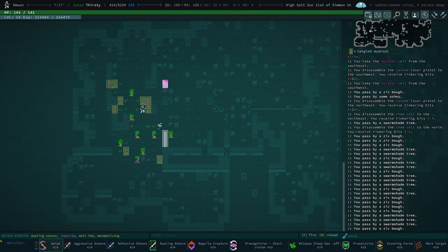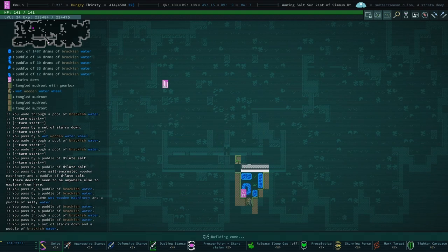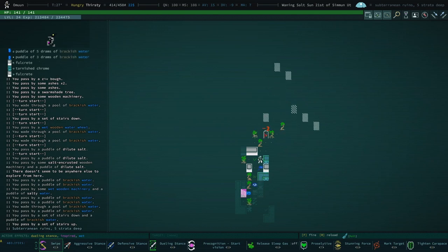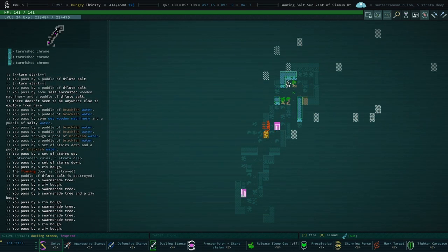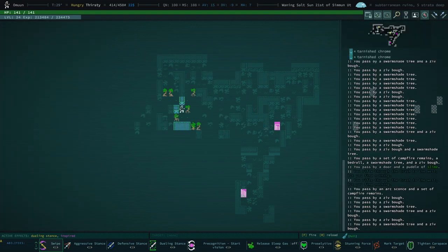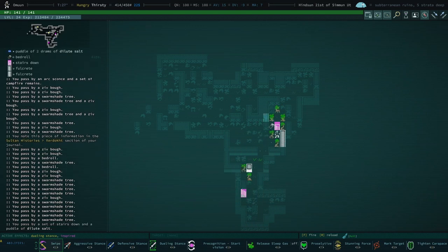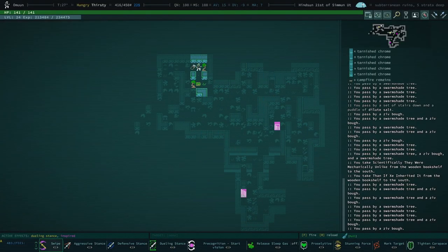Explore while we regain our health and we're good to go downstairs — five strata deep. Around this time I should probably turn around. Things around this deep get a little bit too spicy for me.